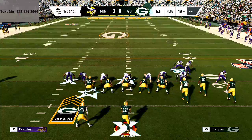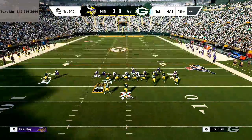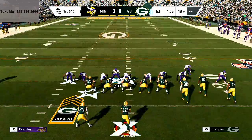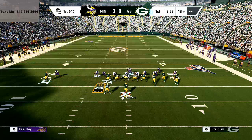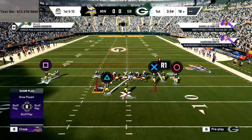You're going to QB contain. Then take this safety and man him up on either the running back or the tight end. Whichever side you man him up on, you want to be on the opposite side. So if I man Harrison Smith up on the tight end, I want to be on the left side; if I'm on the right side, I want to be manned up against the running back. The blitz is set up.